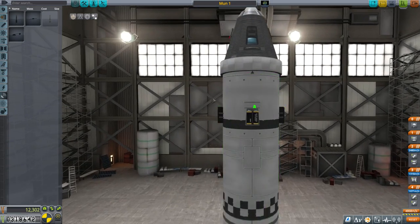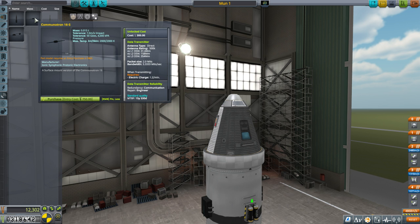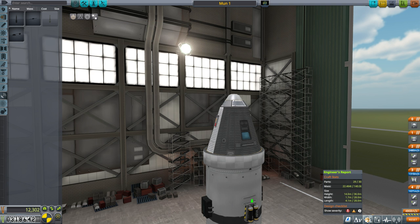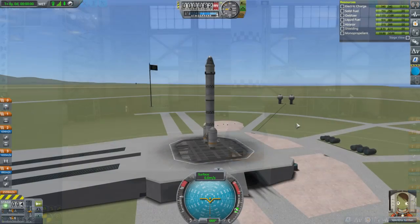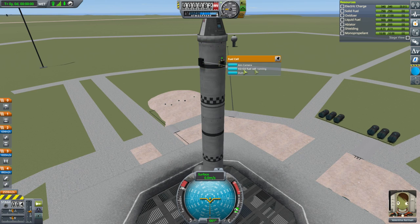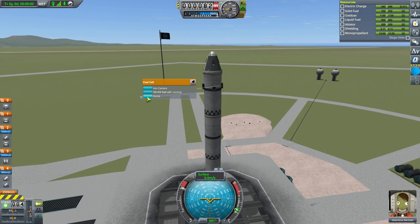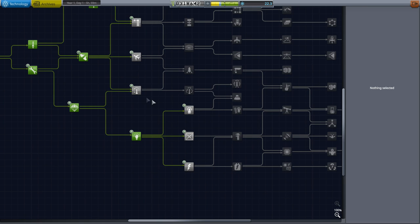We were pretty close to losing communication on the last mission at the height we reached. We have a Communotron, so maybe that's good enough — or maybe I should put some antennae on, but that would exceed the part limit. Testing the fuel cells on the launch pad: they're not working on what I've got. It wants hydrogen and oxygen. I'm not confident we can get to the moon and back on the electric charge we have. Do we get hydrogen and oxygen somewhere?